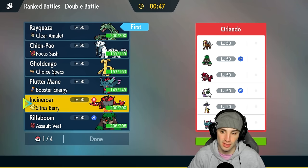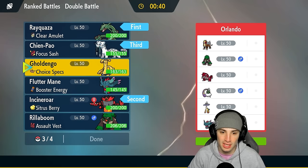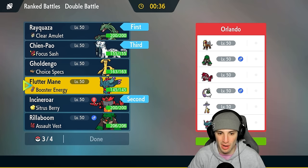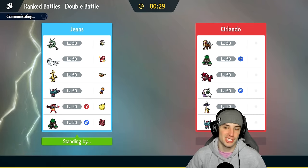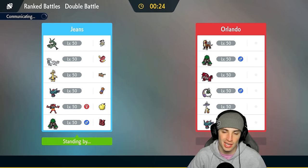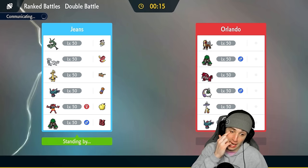I'm gonna bring Shen Pao in the back end and then Fluttermane — not Goldenglow, too much fire and Fire coverage around. We don't want to bring Rillaboom either because if Groudon's on the field it's most likely rocking Heat Crash, and Entei has Sacred Fire in the sun. Not good. So we're bringing Fluttermane and Incineroar — the same lead as the last match, honestly the same team as all the matches.